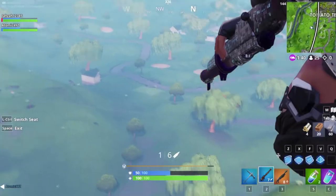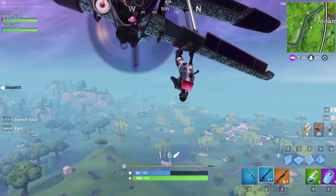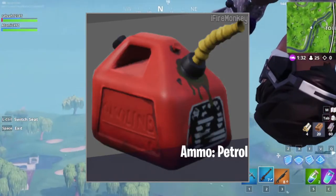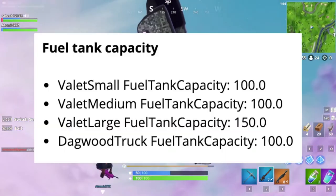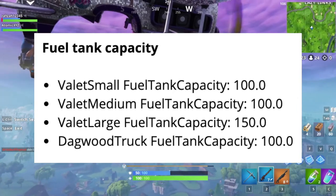These cars are going to be filled up with gas tanks, right over here, and this is what it's going to look like. You're going to find these around the map, and you can also stop by gas stations to fill up your car. This is the fuel tank capacity for each of the cars.